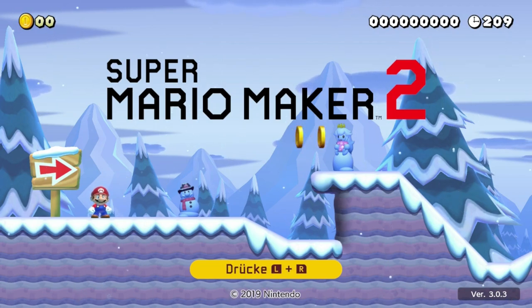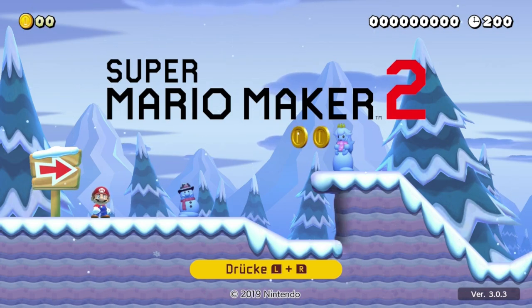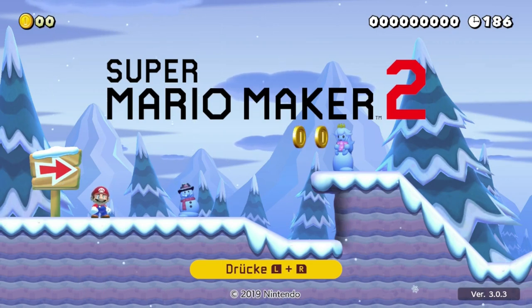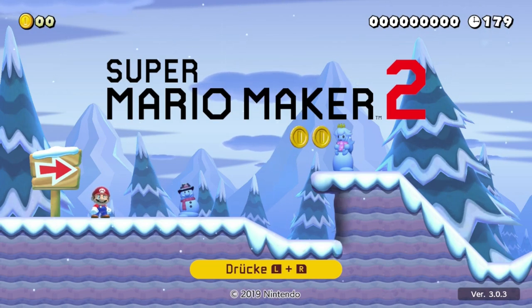Apropos Level-Themes und Spiel-Themes: Zu Mario Maker 2 ist leider nur ein einziges neues Theme dazugekommen – nämlich Super Mario 3D World. An sich gar nicht mal so verkehrt, macht auch richtig Laune mit diesem Theme zu bauen. Natürlich gibt es auch exklusive Elemente, die ihr in den anderen vier Standard-Themes nicht übernehmen könnt.